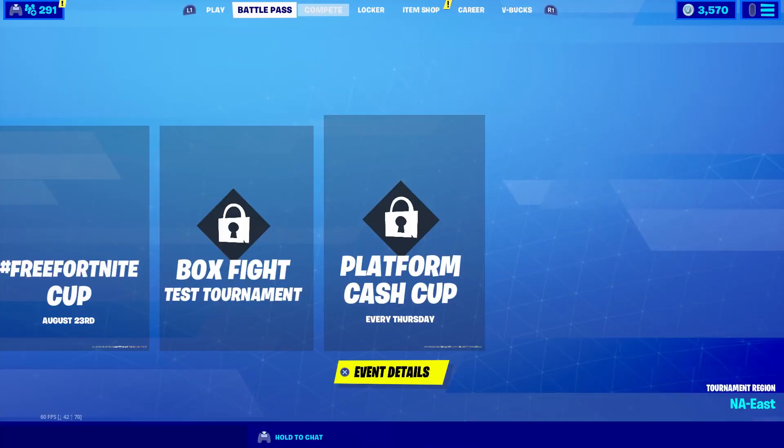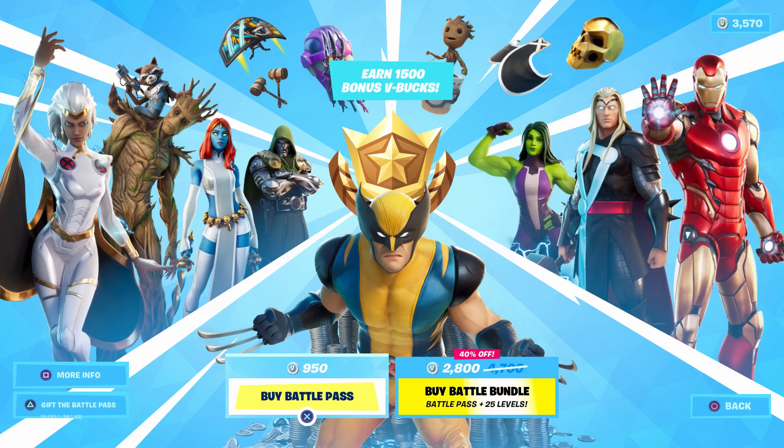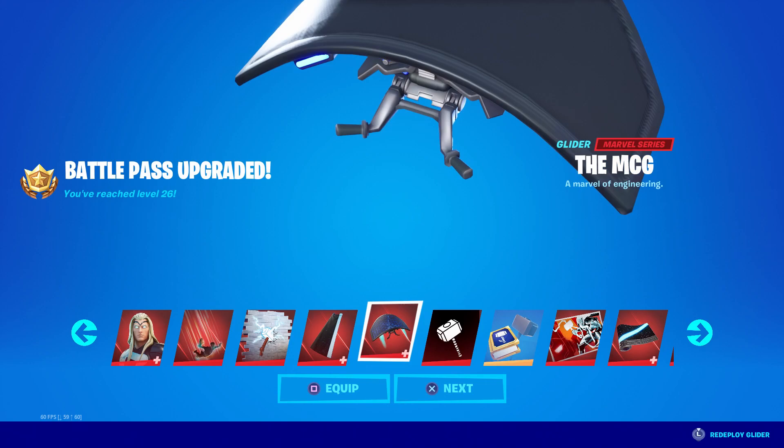Now let's look at everything you can get from the new battle pass. We're going to go ahead and get the battle bundle since we have enough V-Bucks for it. Scrolling through the first 26 levels: at level 1 we got Thor, as well as the Bifrost Glow which I remember seeing in the Marvel movies. We also got a new spray, Thor's cloak, a new glider, and a banner. There are also challenges for Thor's hammer.